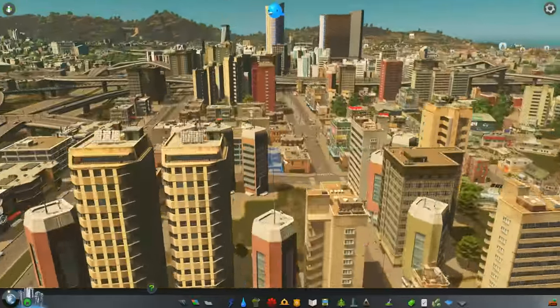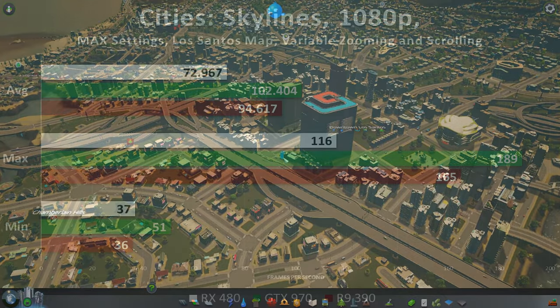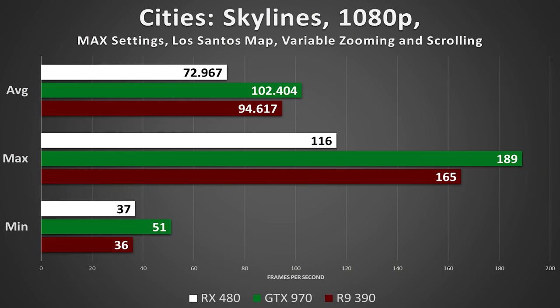For a game like Cities: Skylines, the CPU picks up a lot of the slack, especially when zoomed in super close. Here, for reasons unknown, the RX 480 struggles. This is one of the only games on our list where the RX 480 doesn't keep up with or surpass the other two. The average ended up at just under 73 FPS — 20 frames below the 390 and 30 frames below the 970. Overclocking the 480 could change things, but for now I'm leaving things at stock, because people will purchase their 480s, throw them into their rigs, and just start playing games.